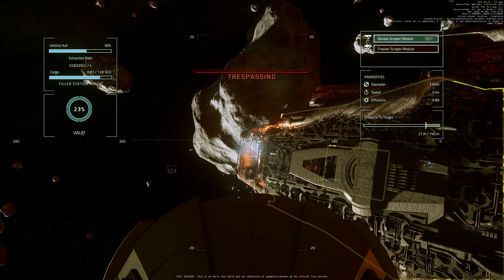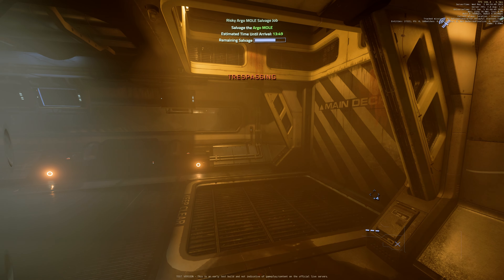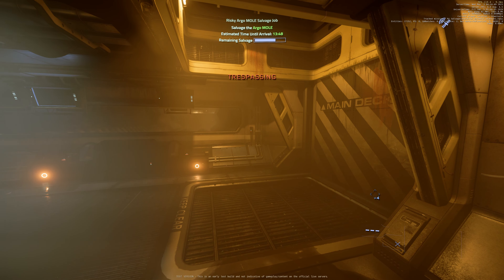This is very therapeutic — put some cool music on, grab a cup of coffee or tea and enjoy it. In 3.19 PTU the salvage works really well; there is almost no interaction delay for the salvage arm, and switching the scraper module or ejecting the filler station once it's full is immediate. I hope this continues in live. We've been through a rough road since 3.18 but we've been getting better and better — moving forward.